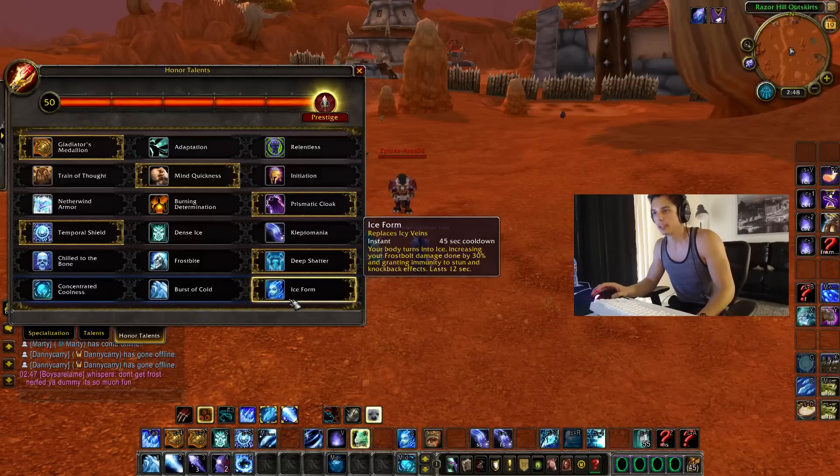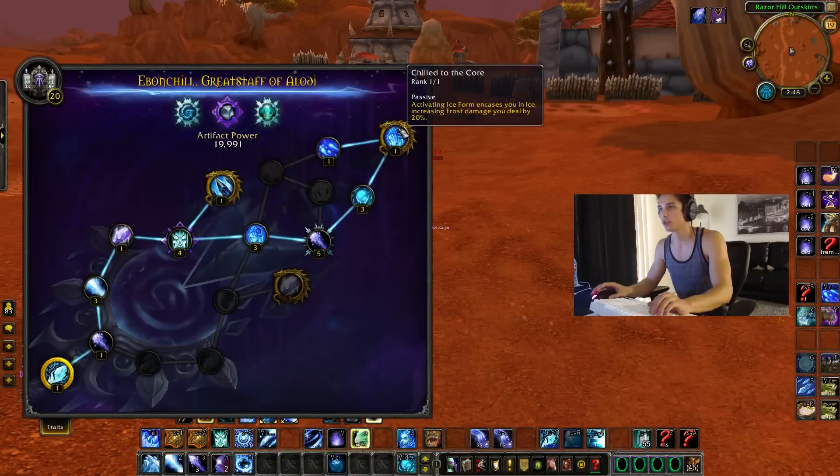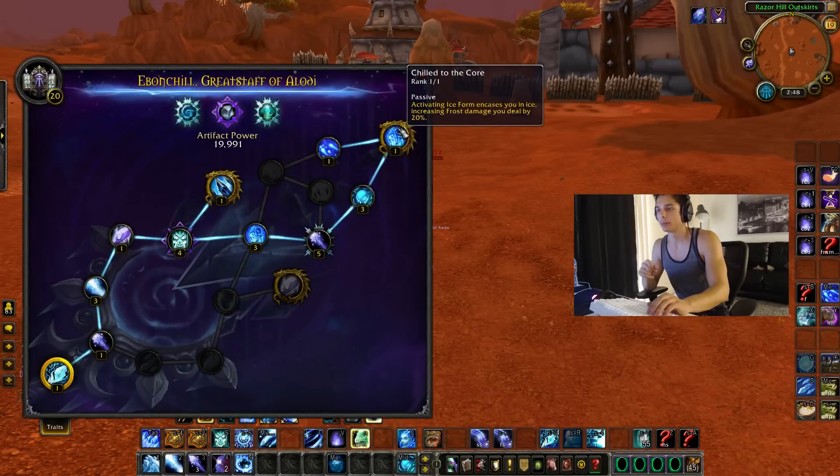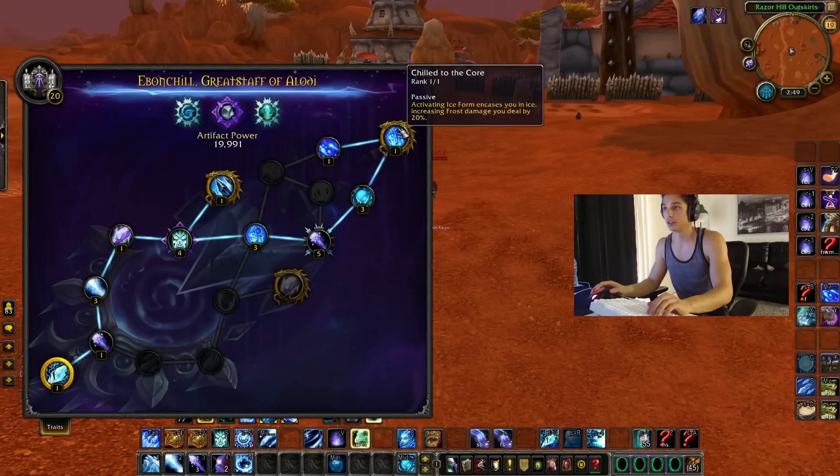Basically I'm going to be getting very very large frostbolts, and frostbolts do more damage when I shatter them. I'll show you a couple different ways to shatter and how I would do a one-shot burst. Here's my ice form — it gives me 30% frostbolt damage, which is quite a large buff in the last 12 seconds, and additionally whenever I pop ice form I actually get chill to the core, which is 20% frost damage.